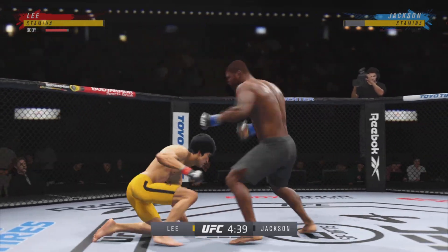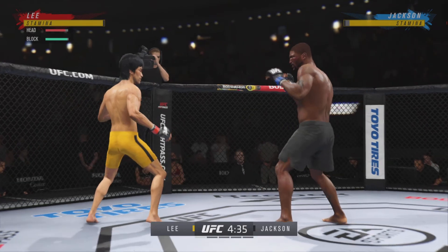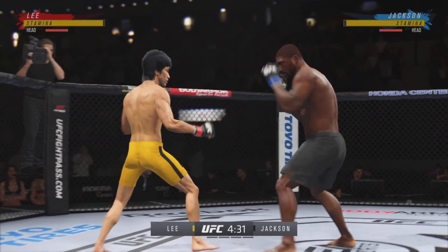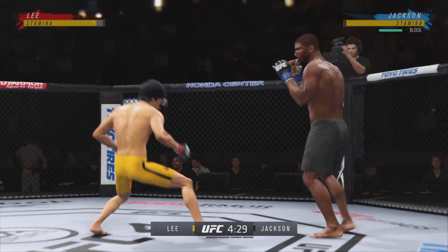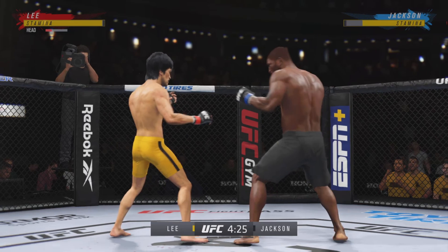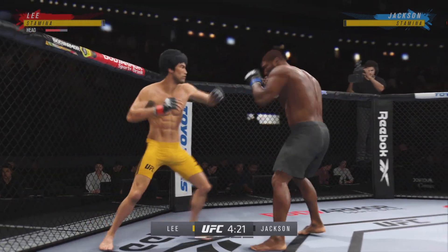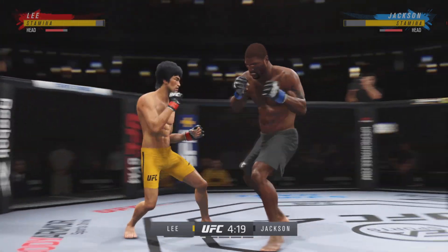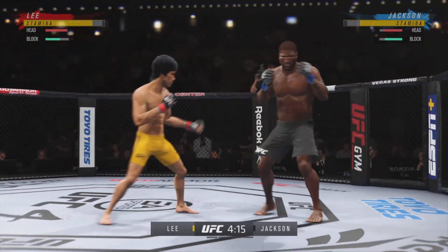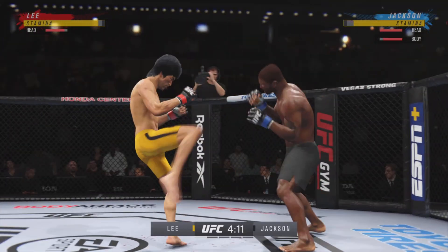Big kick. Nice connection with that punch. It's one thing to have an edge in reach, it's another to take advantage. Nicely done. Lee gets caught with that punch — don't be afraid to get that head off the center line. Nice jab, follows it up with a nice right hand. Very nice leg kick there by Lee.